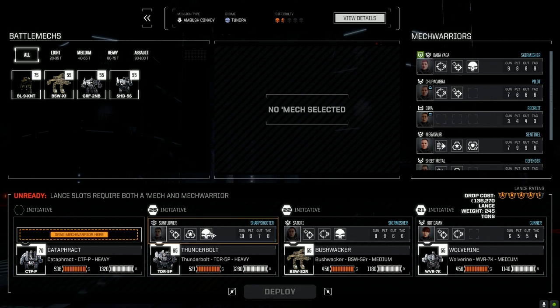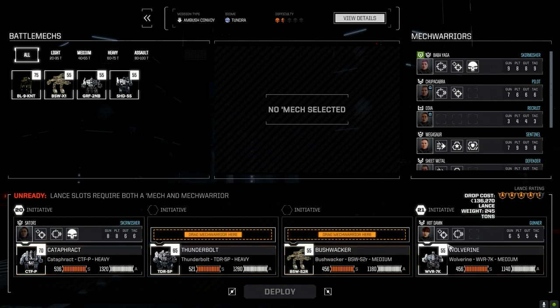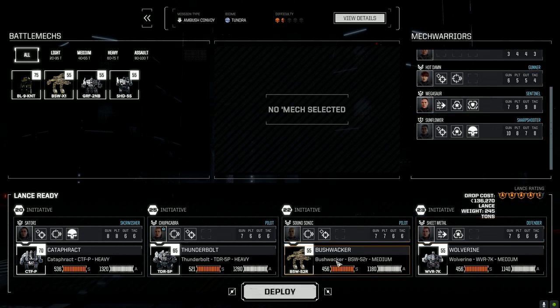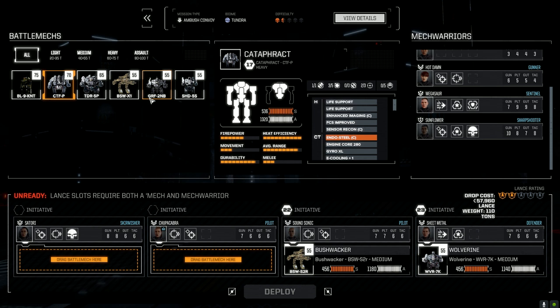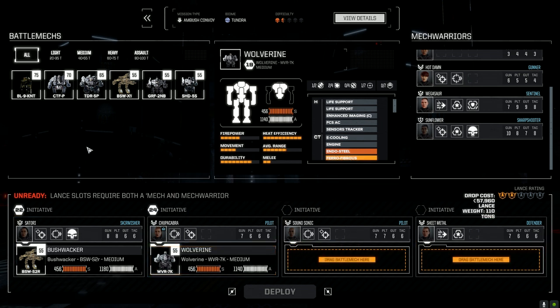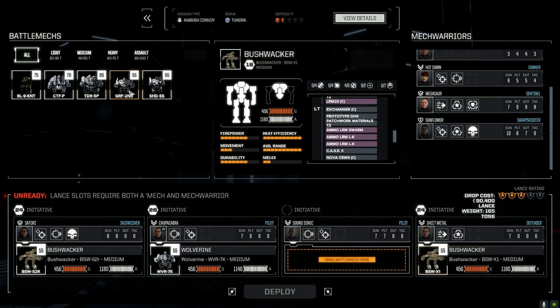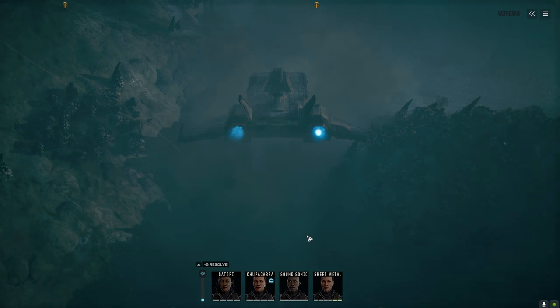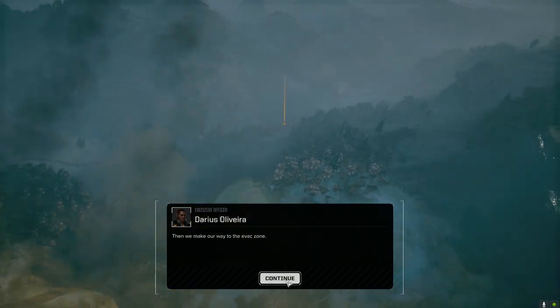The question is who to bring. Satori is really the leader of the second lance. Satori, Chupacabra, Sound Sonic, and Sheet Metal — leave the Wolverine. Let's run Satori in the Bushwhacker. Chupy can run the Wolverine — it's the missile version. Sheet Metal can run that. Sound Sonic can run the Griffin. Okay, all right. We know this map.